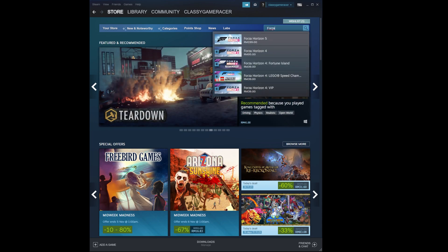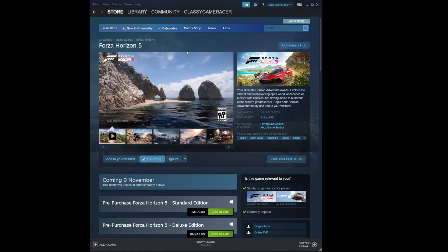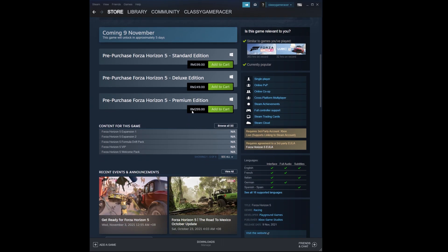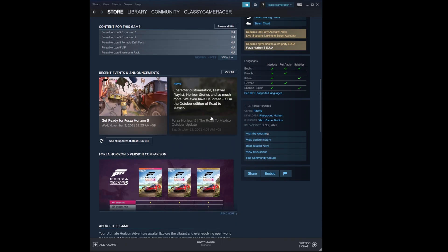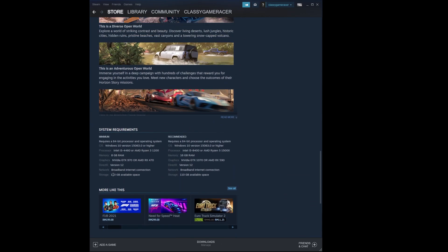This process should only take 2 minutes of your time. It is showing the official release date on 9th November. The release date for the premium edition should be 4 days earlier. Scroll down to look at the system requirements — it requires 110GB of hard disk space.